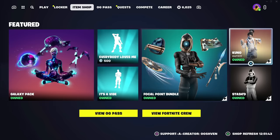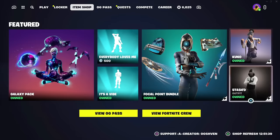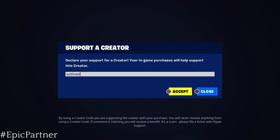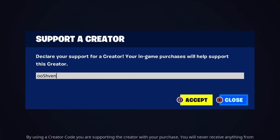The item shop has a bunch of awesome items and there are brand new skins coming soon too. So if you're planning on buying anything, consider using code 007 — I am an Epic partner, so if you end up using my code, let me know so I can say thank you.